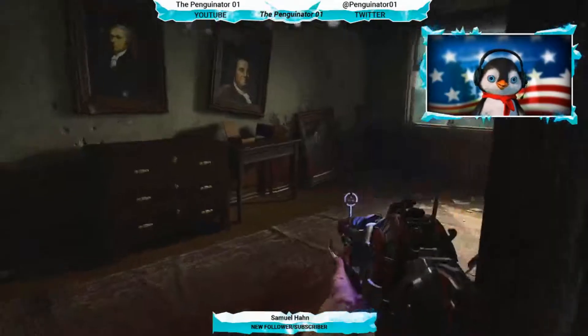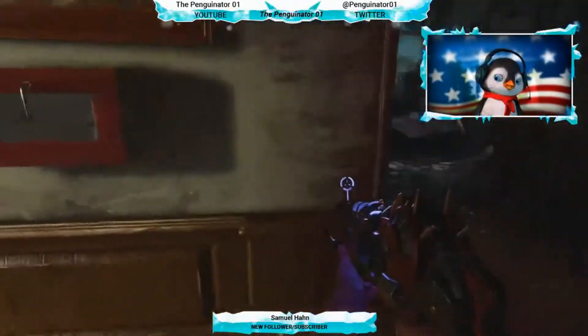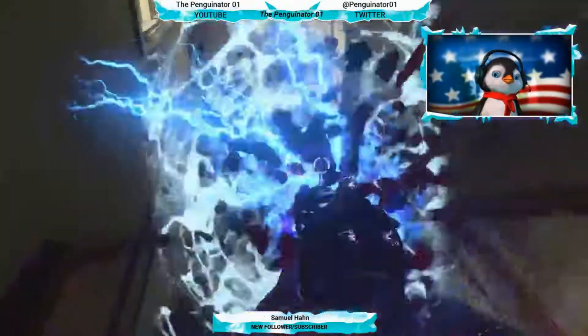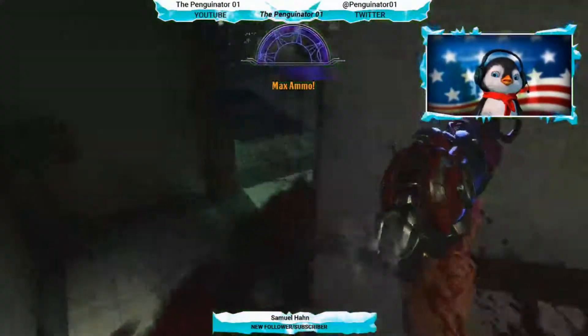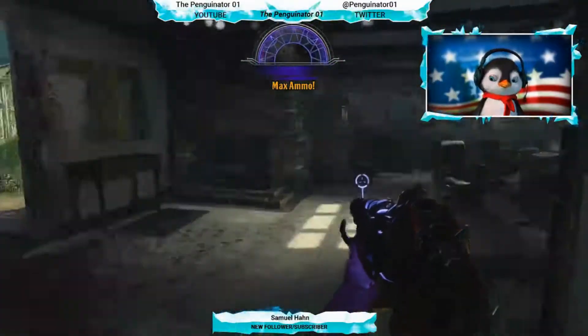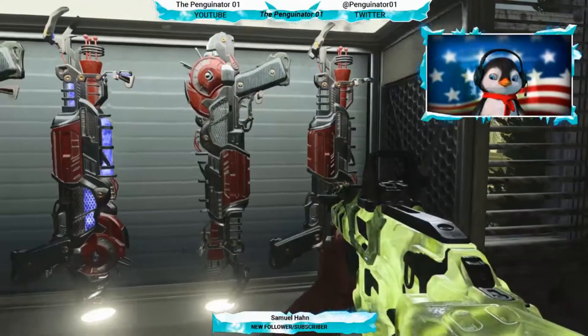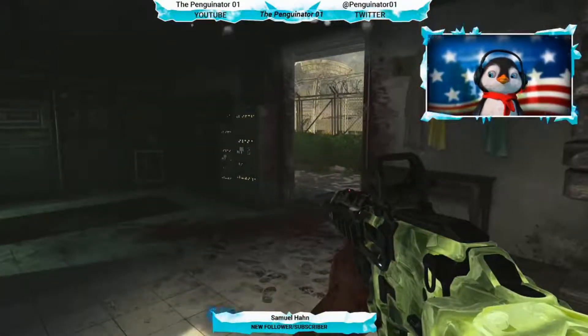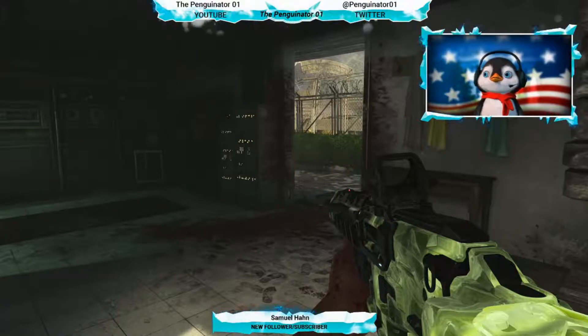You now have the Cryo Freeze Ray Gun Mark 2. It works kind of like a giant shotgun — it shoots out in a spread pattern. Once you have that, place it, grab the next frame, and move on to the next ray gun to craft.